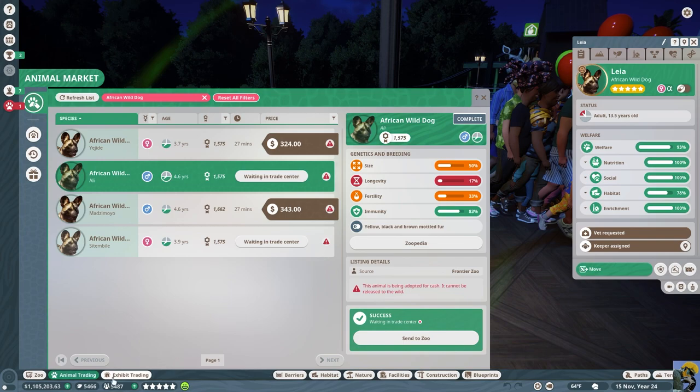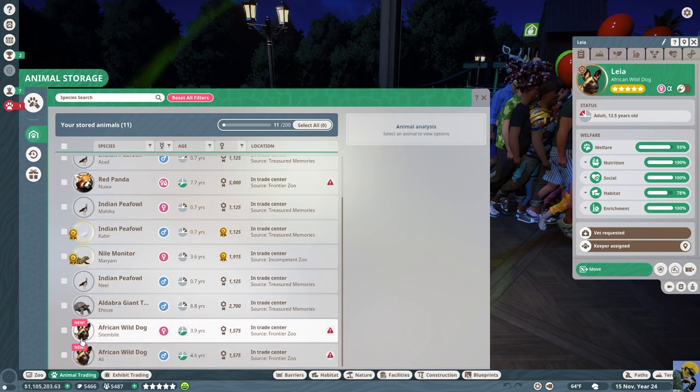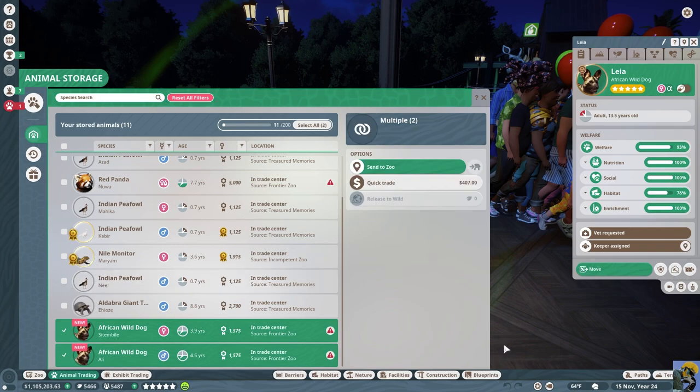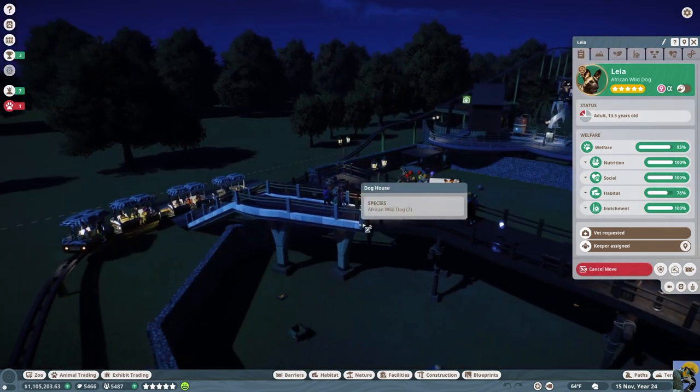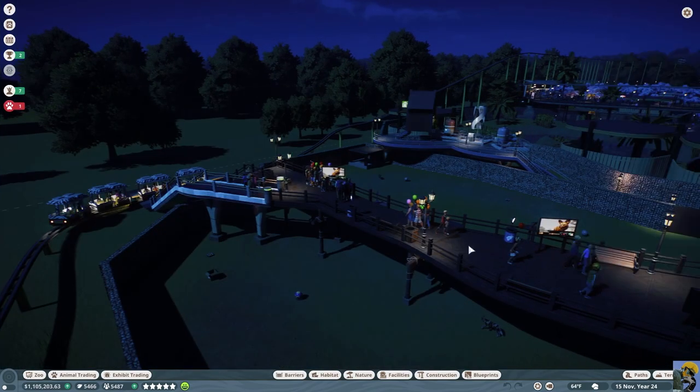Let me go to Animal Storage - did they arrive? They did. We're going to take both of these and send them to the zoo in this exhibit right here, into the doghouse. So we've got some new dogs coming in.